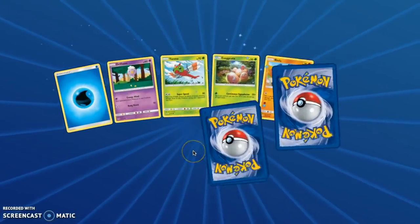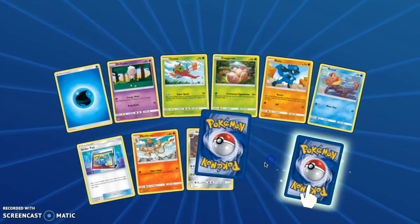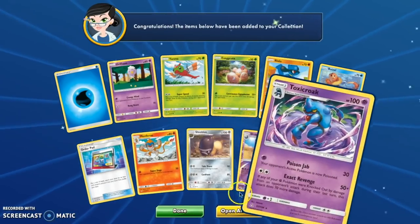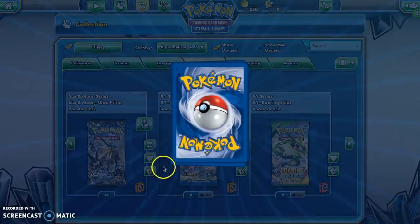Alolan Sandslash. To be honest, I miss opening real packs — just the physical opening of it is so satisfying. Toxicroak. That's like the equivalent of the gold card.